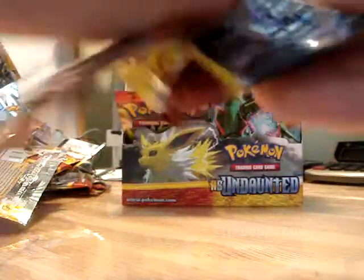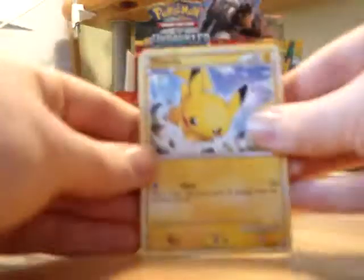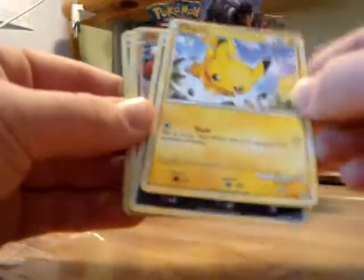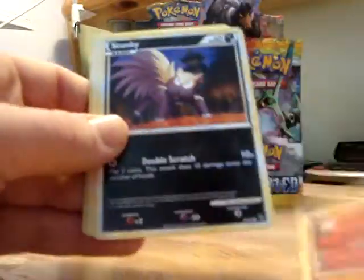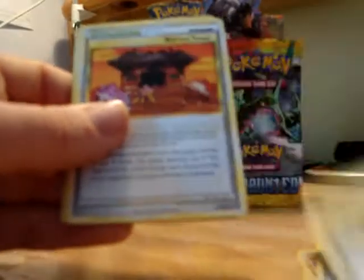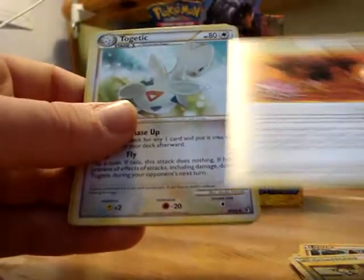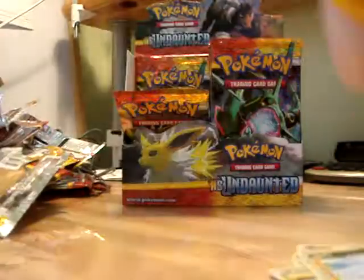There are two packs left on this side. The next pack has Pikachu, Houndour, Hitmonchan, Stunky, Eevee, Eevee, Runes of the Alph, Burned Tower, Togetic, Raichu Reverse Holo, and Tropius.